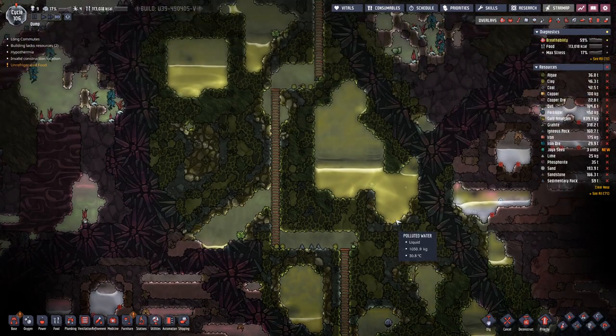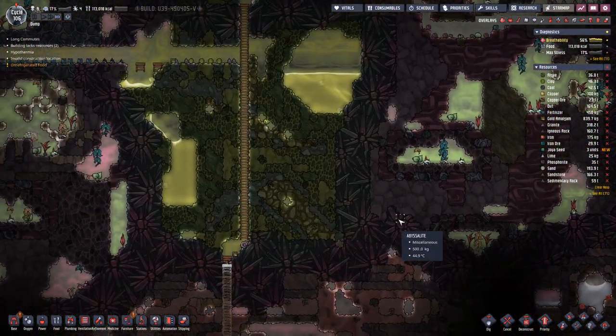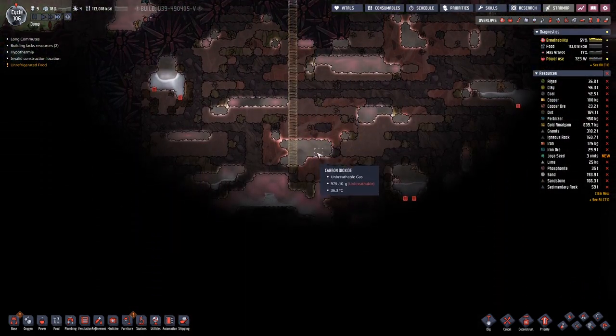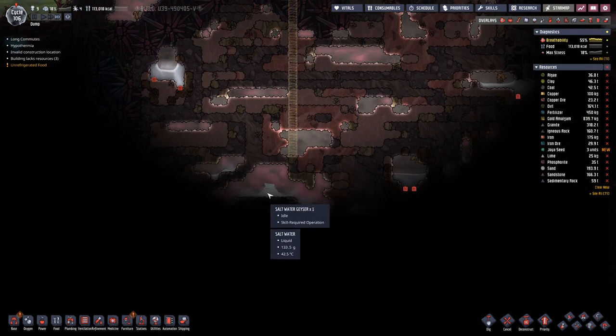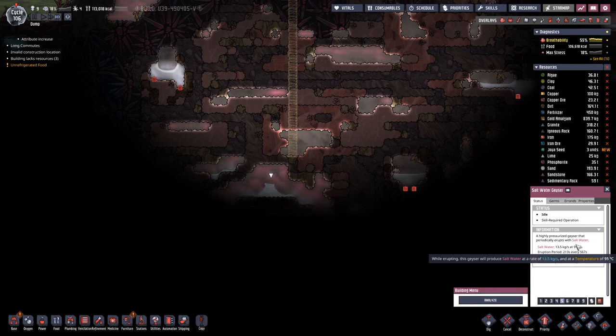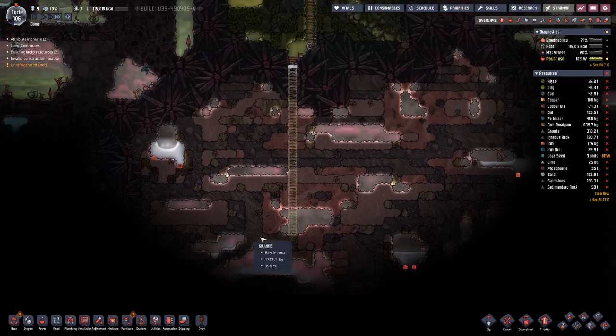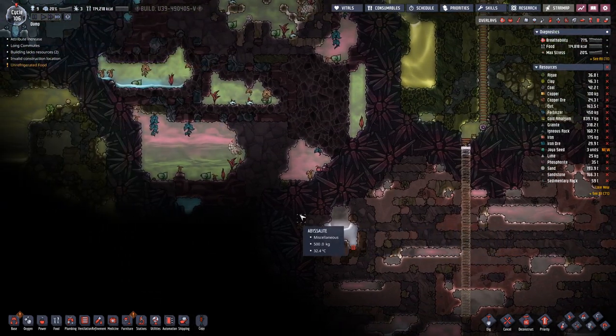No further progress done there. However, here they are digging down. We have a saltwater geyser — saltwater — which produces water also at quite a high temperature. Saltwater we can desalinate. This can be another water source, if we cannot find anything better.